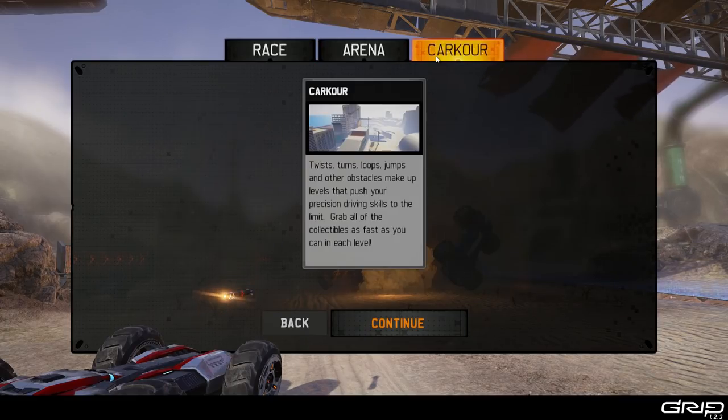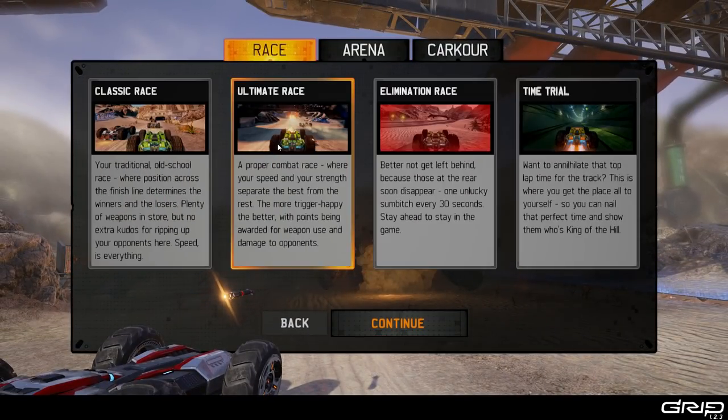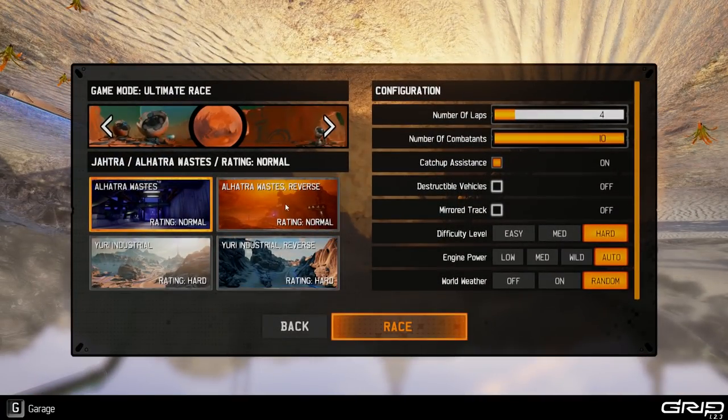We have three types of game modes to start off today: Race, Arena, and Carcour. The Carcour is actually pretty cool — twists, turns, loops, jumps, and other obstacles push your precision driving skills to the limits, and you have to grab all the collectibles in a certain amount of time. Arenas are like a deathmatch style with steal-the-stash and bomb modes. And Ultimate Race is a proper combat race where your speed and strength separate the best from the rest — the more trigger happy the better, with points awarded for weapon use and damage to opponents.